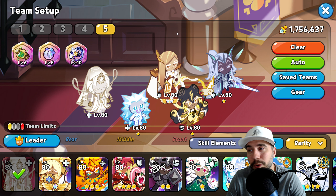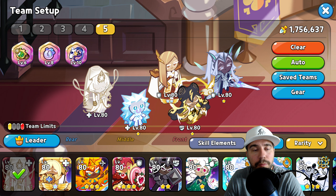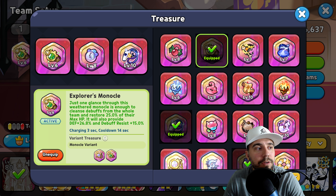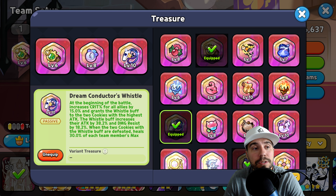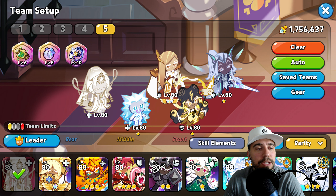The third and final team is the absolute new turtle — the four-defense team. We are running Icicle Yeti to offset Frost Queen, just like the last team. We have Financier Cookie for survivability, Stormbringer as the key damage dealer, and Elder Fairy. For treasures, we're using Explorer's Monocle, Sleepyhead's Jelly Watch, and Dream Conductor's Whistle. You can always move over to attack — those three are consistent and can be moved around based on what works for you.